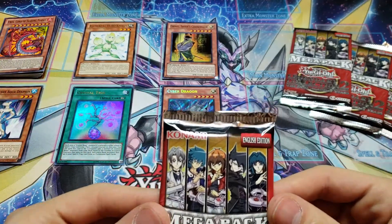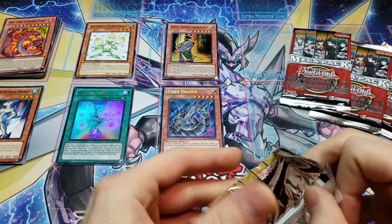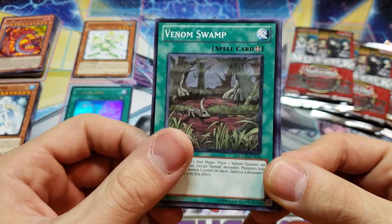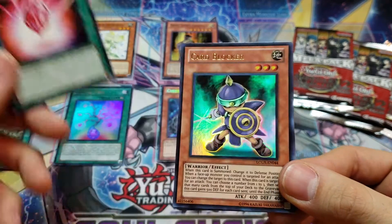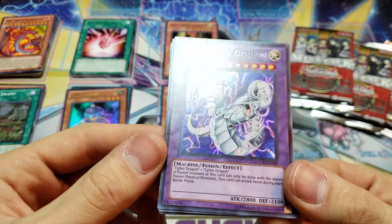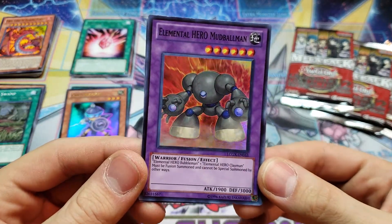Let's go ahead and dive into our second pack and see what we can pull. For our common, we have Ice Master. And then we have Venom Swamp. For Rare, we have Crystal Promise. For our Ultra Rare, we have Card Blocker. And another Cyber Dragon card — Cyber Twin Dragon for a Secret Rare. That looks awesome. I love the GX era — nothing beats the original. And we have a Super Rare Elemental Hero Mudball Man.